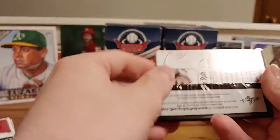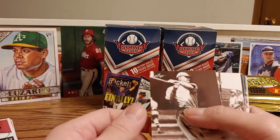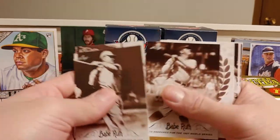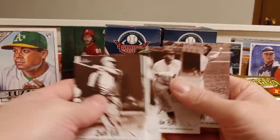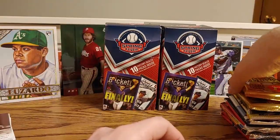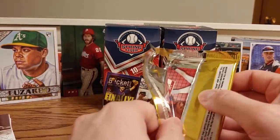I've said it a bunch of times to anybody who does watch these videos — which not many people do — but the Spring Fever boxes, I think, are really cool. For me, they're like $14 and you get 10 packs. You can't really open 10 packs of anything for $13. So to get a couple of Babe Ruth cards or Triple Plays isn't too bad, considering if you're paying $30 or $40 for one of these, then maybe.